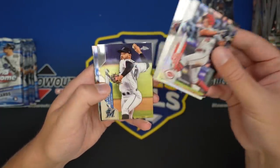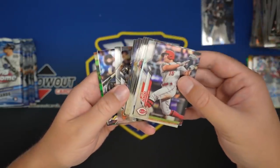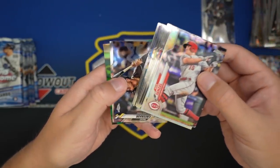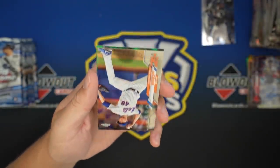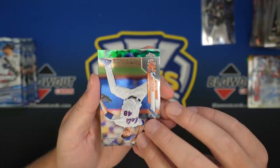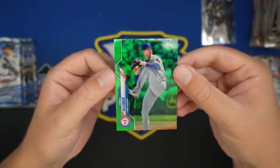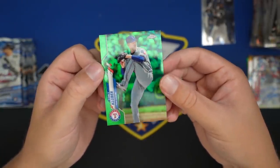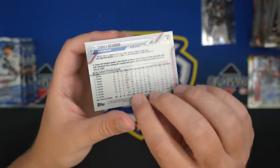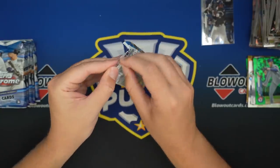Senzel, Arenado, Soto, Bichette, Glaber, Trent Grisham. DeGrom and Kluber green — that is an ugly card, not going to lie. The Texas Rangers' blue and red with green doesn't work. It's also weird seeing him in a Rangers uniform.